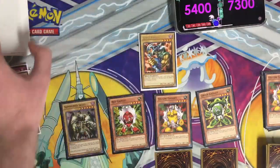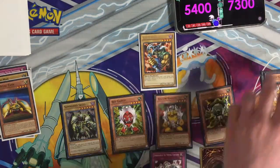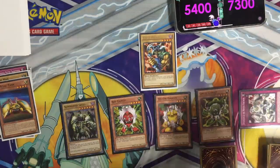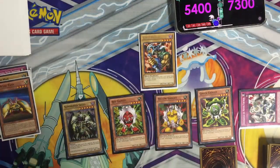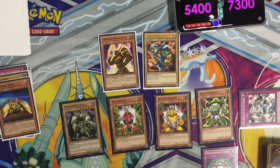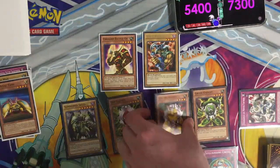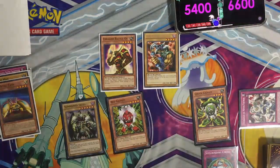My Boar Sprayter is back and I will draw for turn. I'll activate Stronghold the Moving Fortress and Special Summon it. I'll go ahead and Normal Summon Enraged Battle Ox. Not so fast — my Spellbinding Circle for Enraged Battle Ox, and it cannot attack. Well, it doesn't matter anyway, because I will still have my Boar Sprayter destroy that Yellow Gadget for another 700. It's your go.